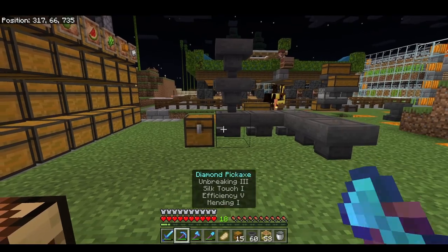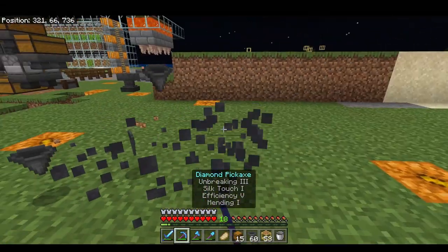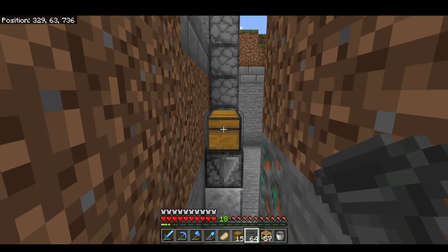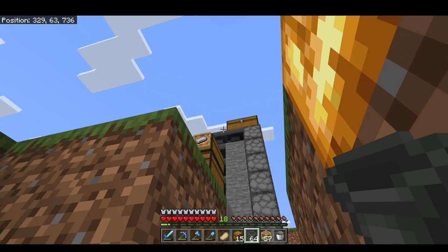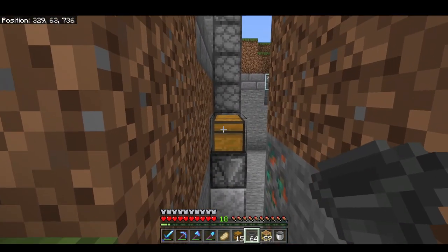That is everything you need to know about how to make a hopper line. So I'm going to go ahead and construct mine and connect all of my farms to my hopper line. This one is going to be super easy. This is the entrance chest to my item elevator. My item elevator connects to my item sorter here, so we're going to build the hopper line starting at this chest right here.